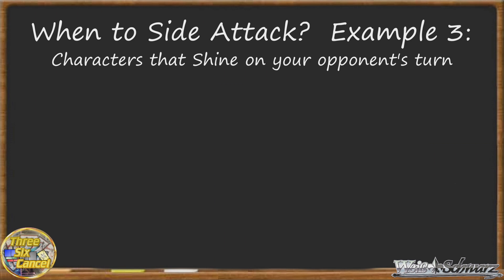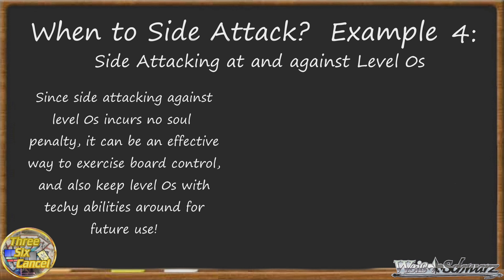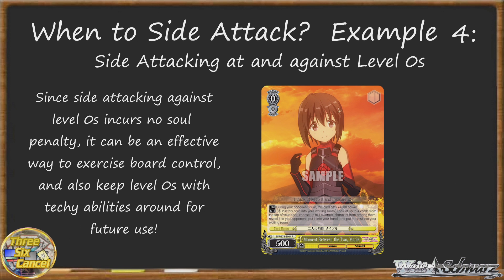Now moving into the last example, there was one thing we mentioned during that last section, which is side attacking against level 0s. You see players, since side attacking incurs a penalty of soul minus level, level 0s obviously have no power to impact your soul damage if sided against. So when we're weighing the costs and benefits, most of those costs go out the window if you're facing a level 0 battle opponent. The example I used before of A Moment Between the Two Maple is another solid example of why side attacking against a 0 can carry a lot of benefits.